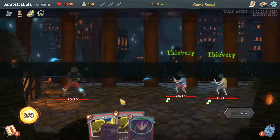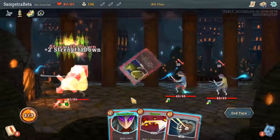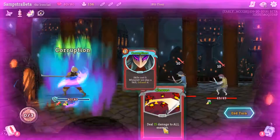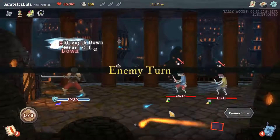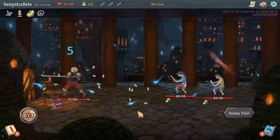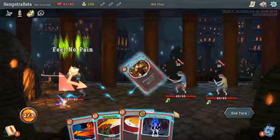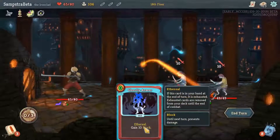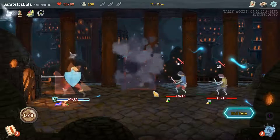First of all, you clearly need to get an Unceasing Top. Unceasing Top is a rare relic, and what it does is that if you have no cards in your hand, it lets you draw another card. So essentially the card drawing is absolutely free — no energy cost, no card cost. You can just keep drawing new cards, and that's what lets you create an infinite cycle.